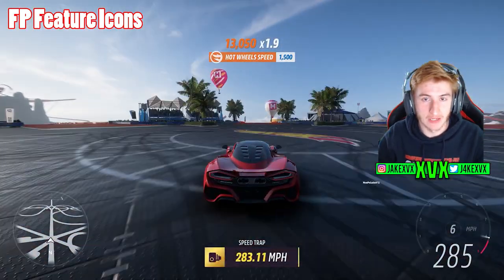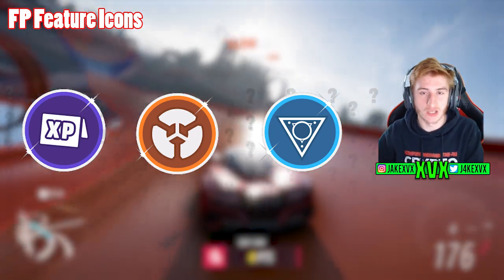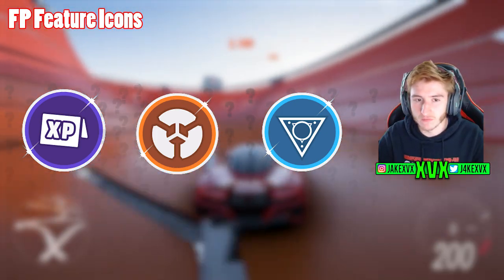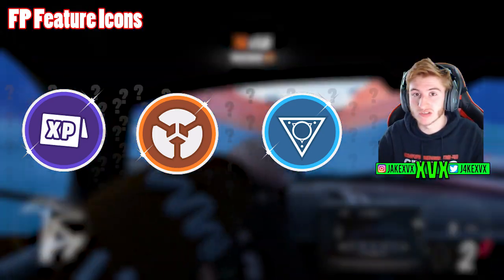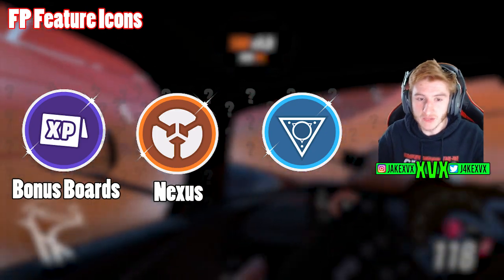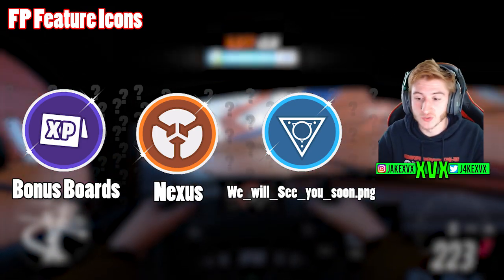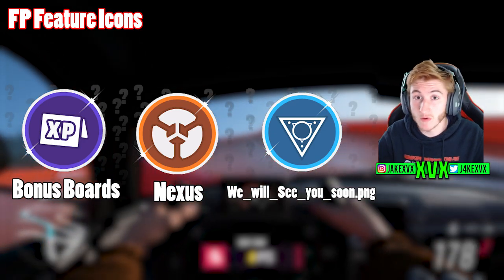The festival playlist logo leaks were certainly one of my favourites. Three logos were found in the files about a month ago — these are icons shown on the festival playlist coming soon page. The middle one looks kind of like the Hot Wheels map. The one on the left and right we don't really know yet. We already know what's coming in October so this probably doesn't apply then — maybe November or December. As much as we know: one is called 'Bonus Boards,' one is called 'Nexus,' and one was called 'wewillseeyousoon.png' — that one still interests me. Is it a feature? Is it a red herring?